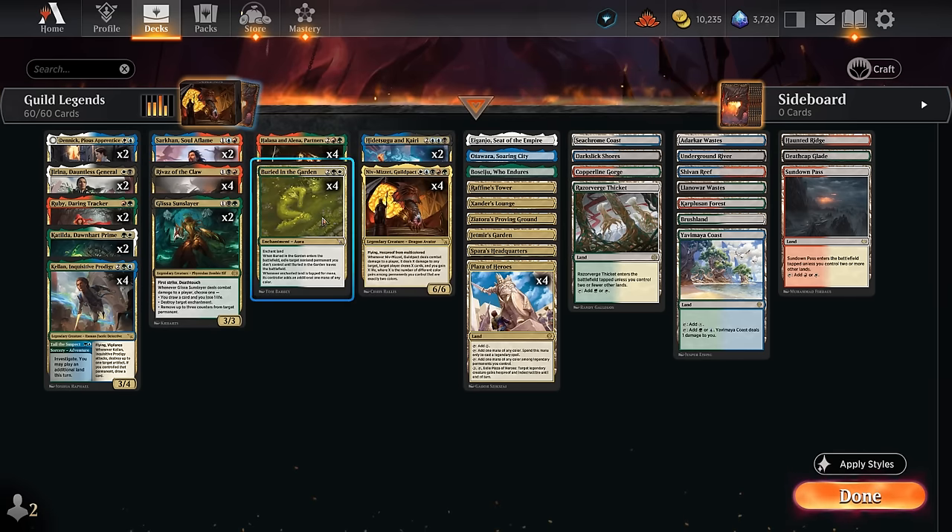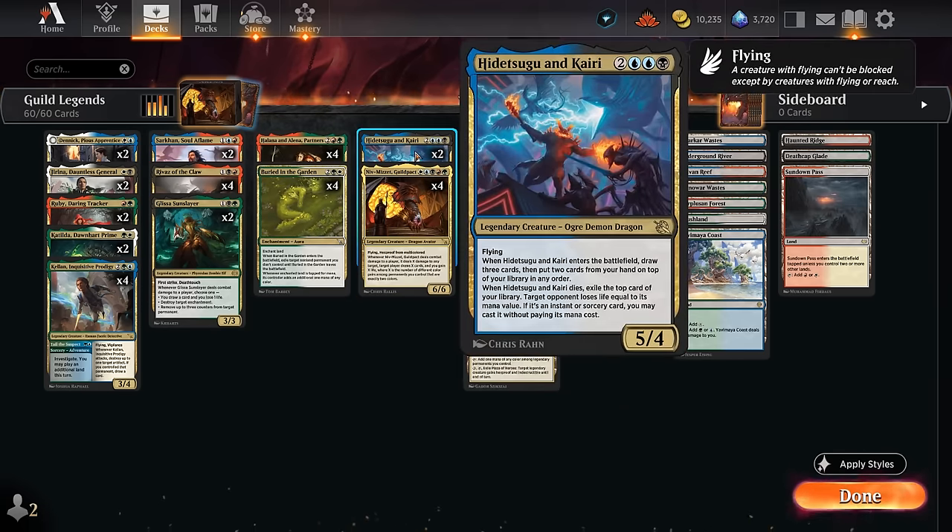Another dragon besides Niv-Mizzet is Hidetsugu and Kairi, which can also be ramped out by Rivas. It brainstorms when it enters the battlefield for immediate value, and can keep an expensive card on top so that if our opponent removes Hidetsugu without exiling it, we can deal even more damage on the way out. It's also good with Rivas and represents the Dimir Guild.